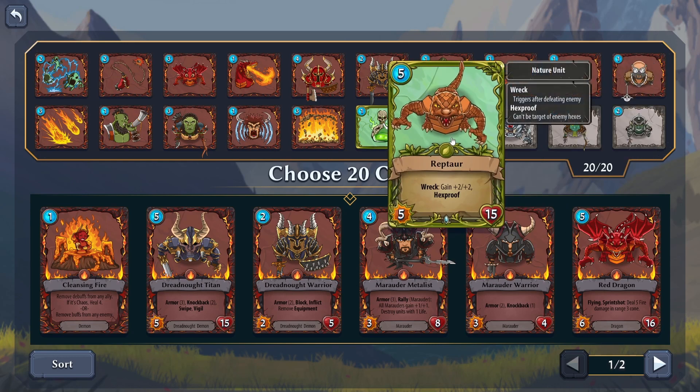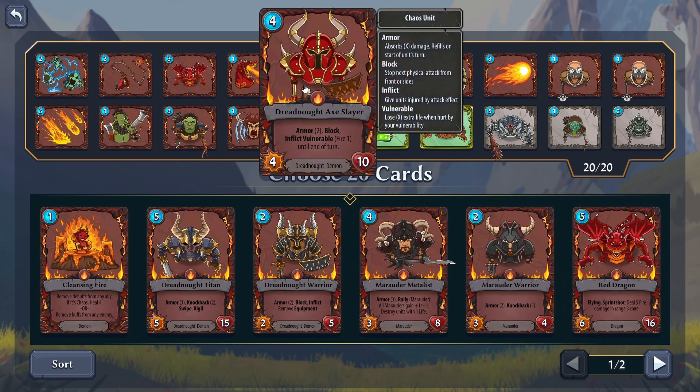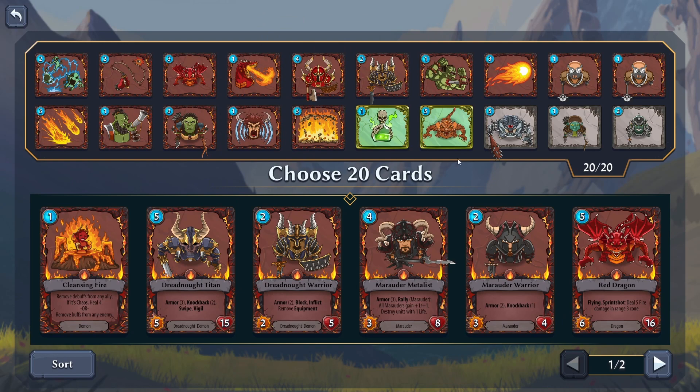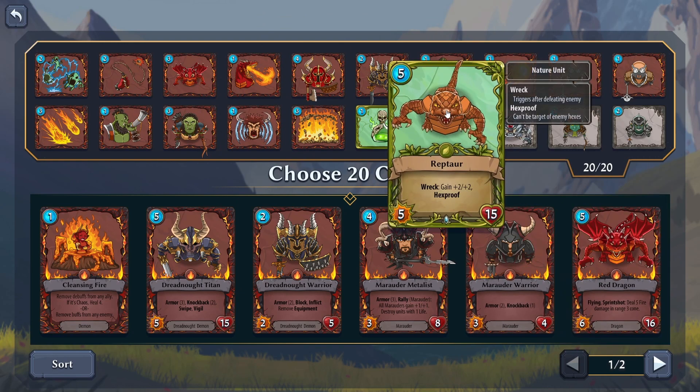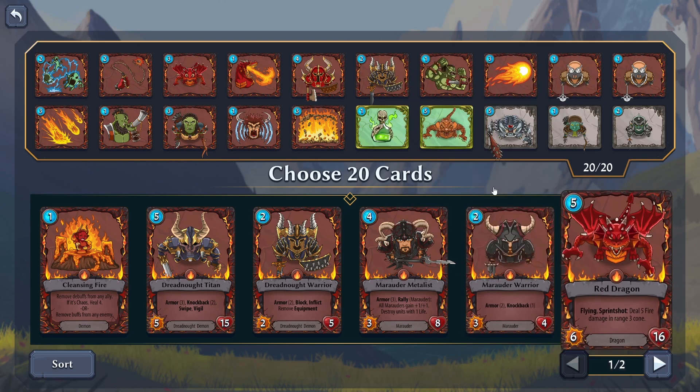I should probably swap out one of these five costs for the red dragon, since I have this guy here inflicting vulnerable to fire. This guy's 5-15, but he gets +2/+2/+2 every time he kills something and he's hexproof, so you can't just spell him away. That to me seems really strong, but the red dragon is flying — sprint shot deals 5 damage in a range 3 cone. This damage probably can't be blocked or anything, so I might do a switch for them.